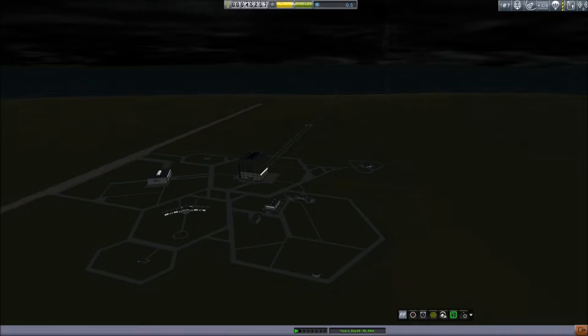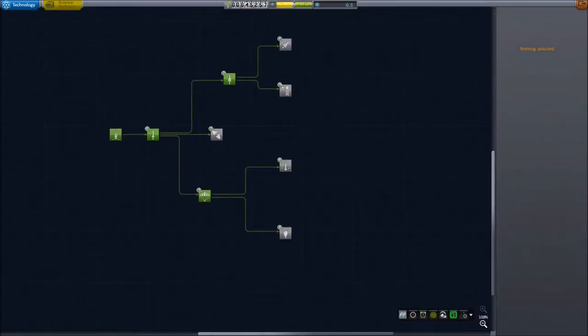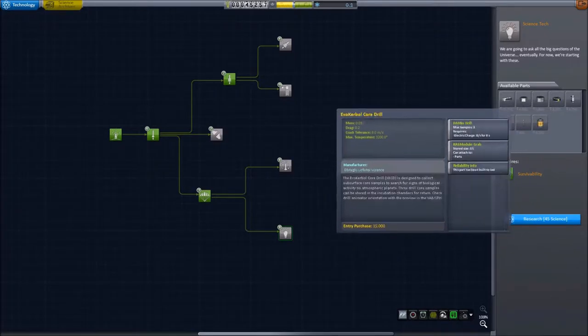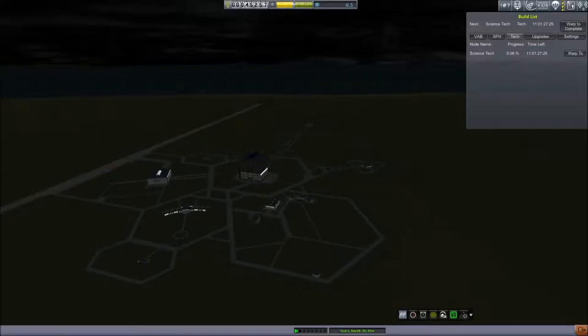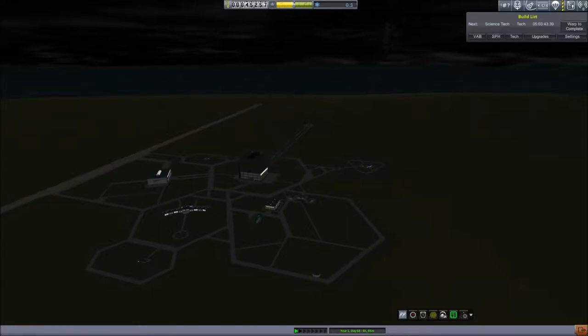When last we left off, we had just got enough science for the science tech — whatever you call this. So we're going to be getting these new parts in 11 days. I did get an upgrade point when I did that, so I'm going to expand that in the R&D to speed that up. And then that should speed us up to 5 days.